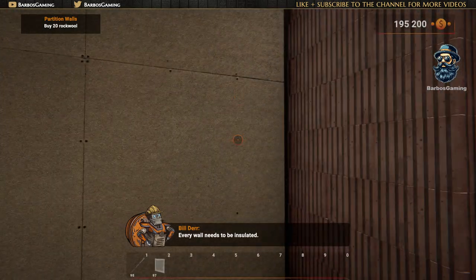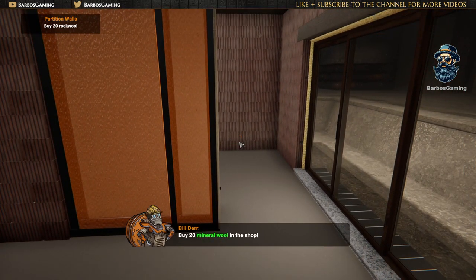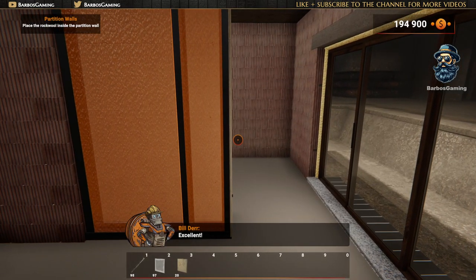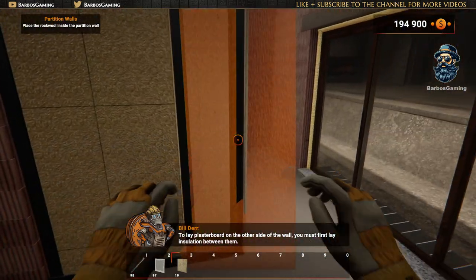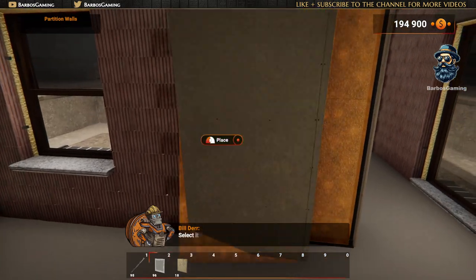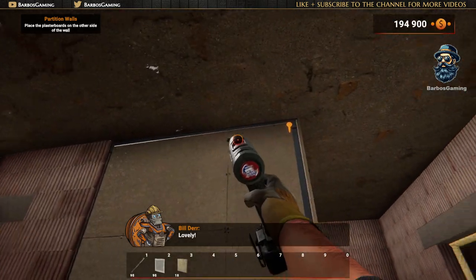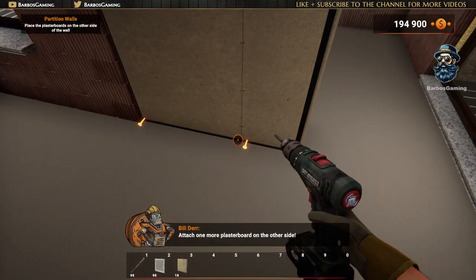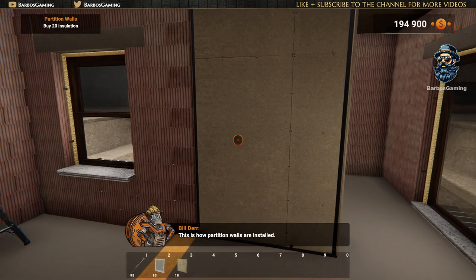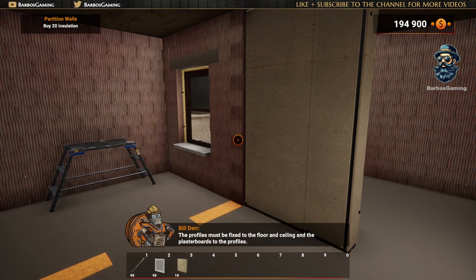Every wall needs to be insulated! Mineral wool is often used to do that! Buy 20 mineral wool in the shop! To lay the plaster board on the other side of the wall, you must first lay insulation between them! Select it from the inventory and insert it in the missing places! Lovely! Attach one more plaster board on the other side! This is how partition walls are insulated — the profiles must be fixed to the floors and ceiling, and the plaster boards to the profiles!